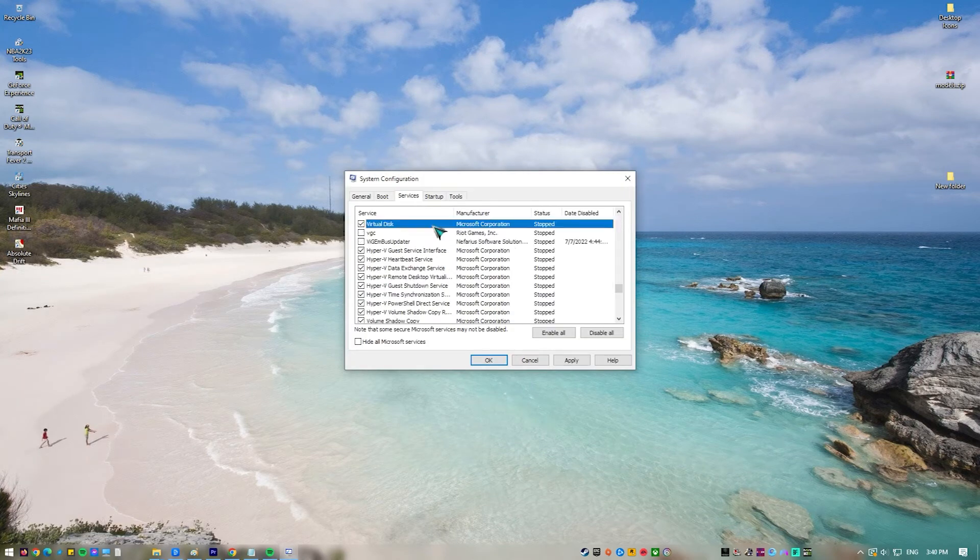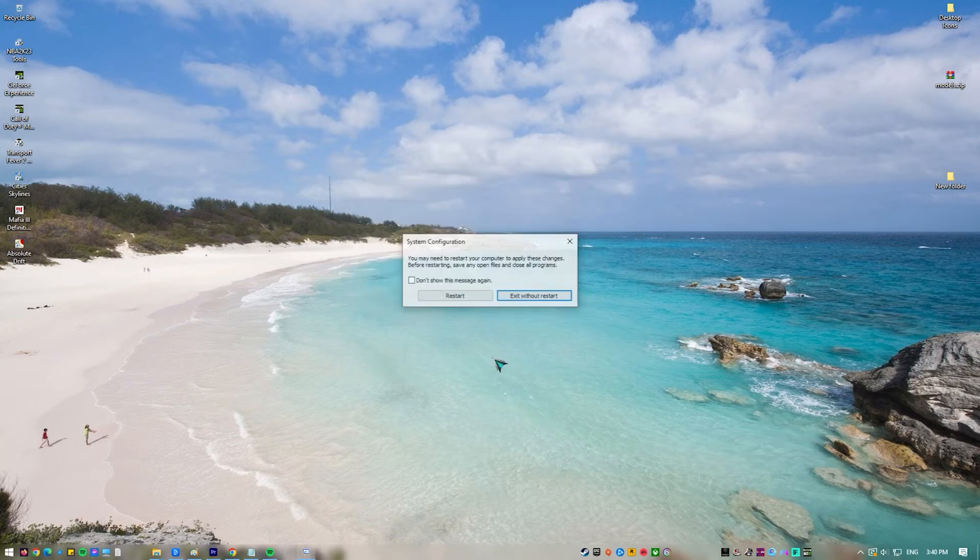Select the Services tab. Find VGC and tick the box beside it to turn it on. Hit Apply and click OK. Click Restart to restart your computer. Once the PC has restarted, run Valorant and check if the system reboot required error returns.